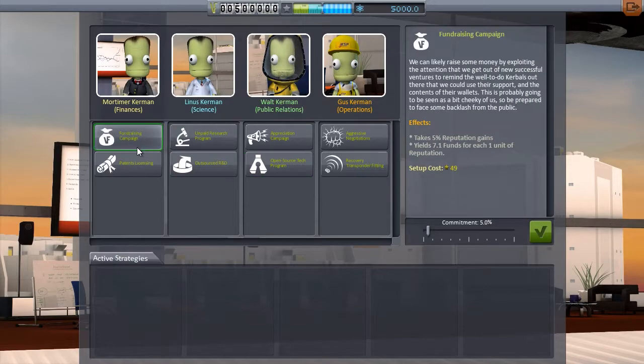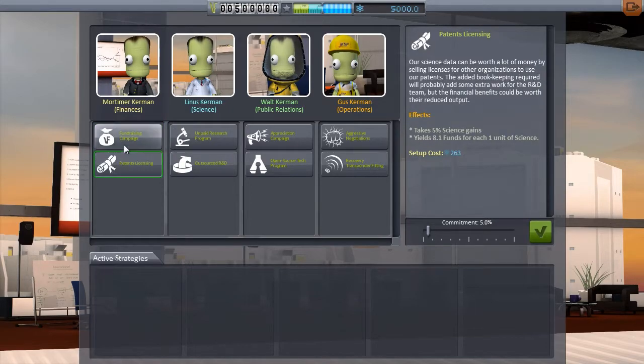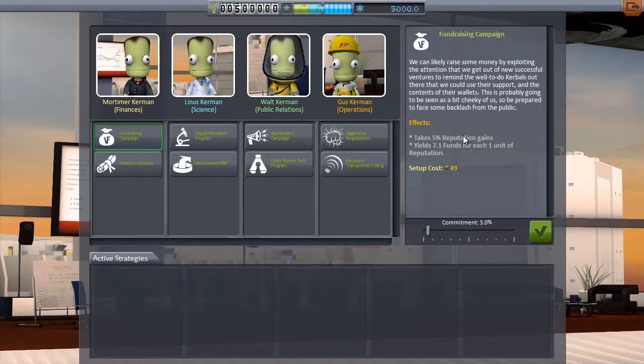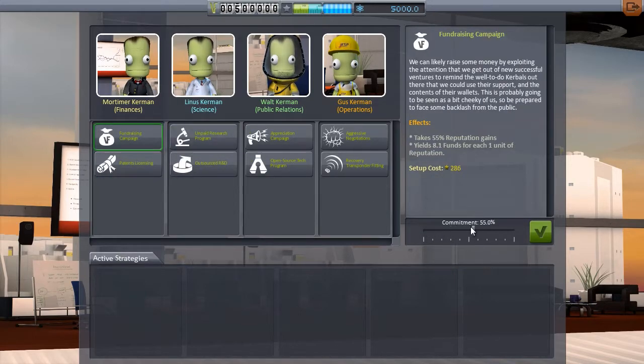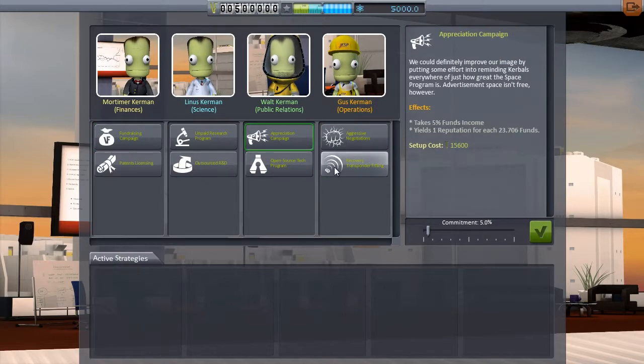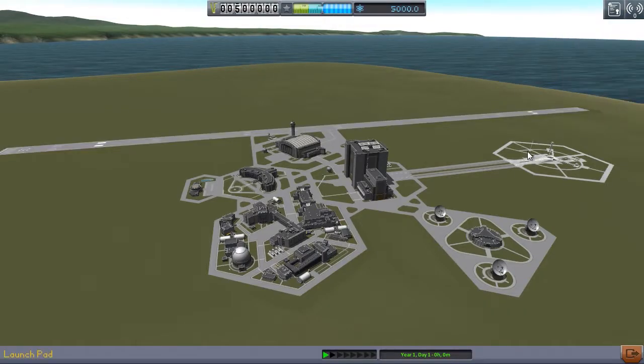For example, in the finances section you can run a fundraising campaign — it takes five percent of your reputation and yields 7.1 funds for each unit of reputation. You can adjust the percentage, so you could take all your reputation and turn it into funds if you wanted. There's a whole new system for converting different resources to others, so if you have lots of money and want more science, you can do that.